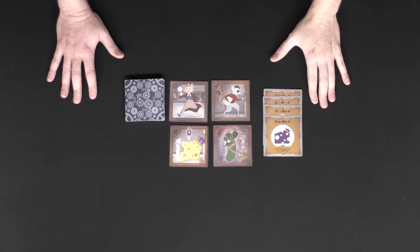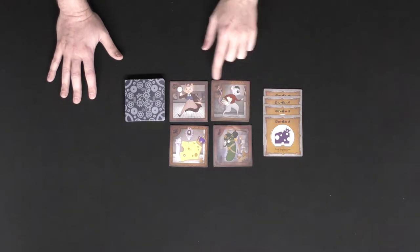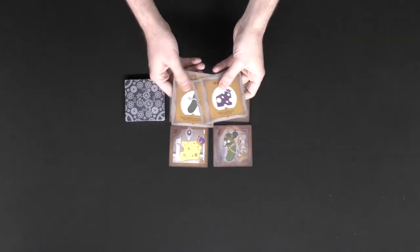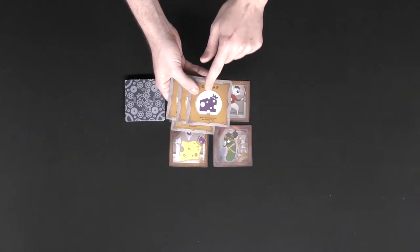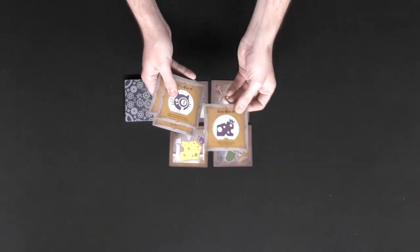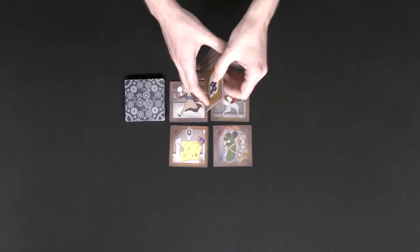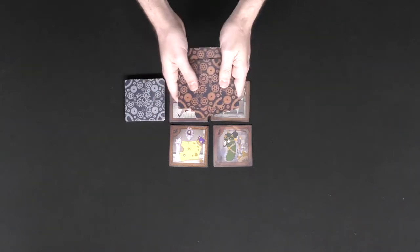Now I'll show you a setup for up to four players. The game comes with character cards — cheese, cucumber, mouse, and cat — and secret role cards with the same characters, each showing a victory condition and a special ability. You can reveal that ability on your turn to gain a useful effect. Based on the number of players, you shuffle these role cards and deal them out secretly so each player has their own unique objective.